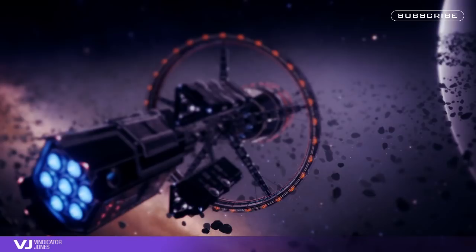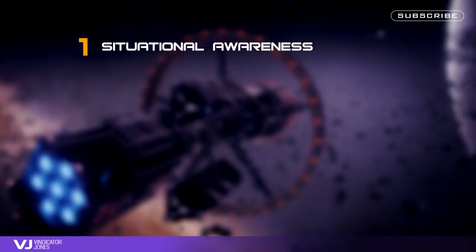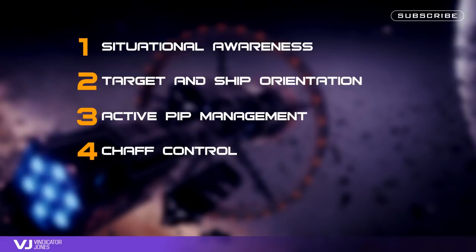In order to fly the FDL more effectively, you will need to focus on building your skills in five key areas: situational awareness, target and ship orientation, active pip management, chaff control, and most importantly, flight assist off and thruster techniques.